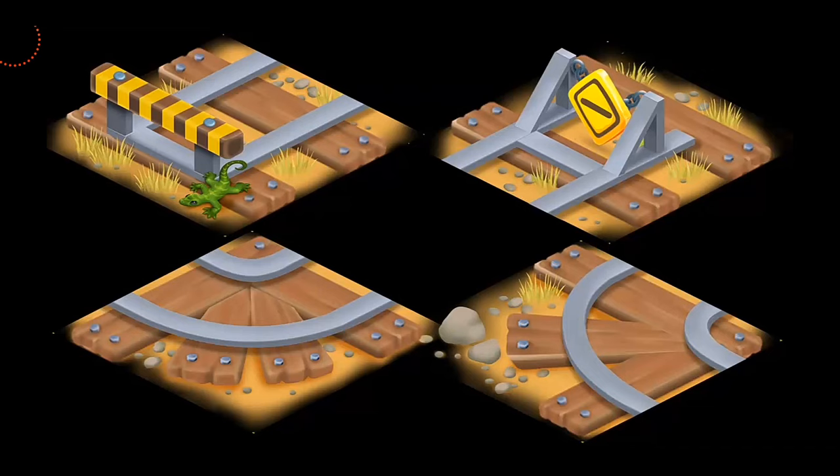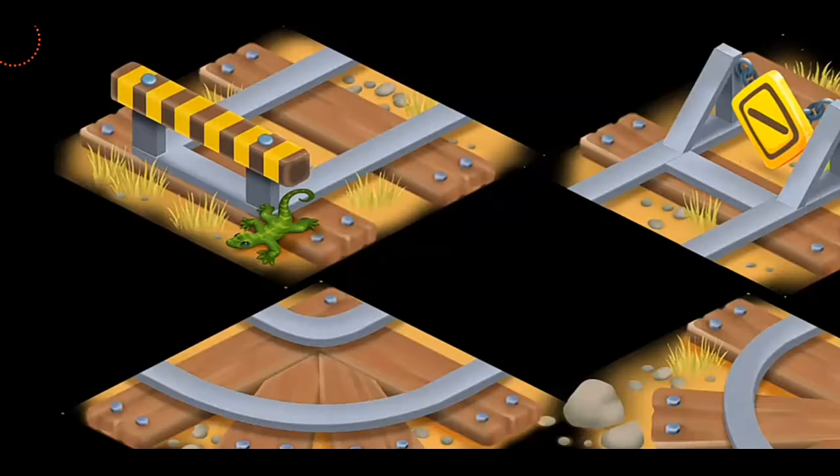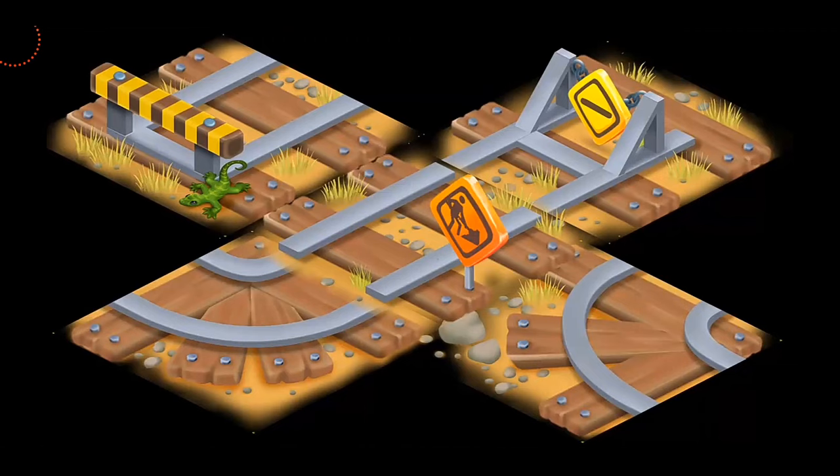There's another decoration that's coming which I think is really, really cool, and that is the Railway Track Pots for your farm. These decorations are only going to be available in the Wheel of Fortune and are not available to purchase within the game right now, but maybe in the future they will be. You can see it's like a Railway Track with different signs — there's even a lizard. This is how your Railway Tracks look, and I think they look so, so cool. I can't wait to win them in the game.